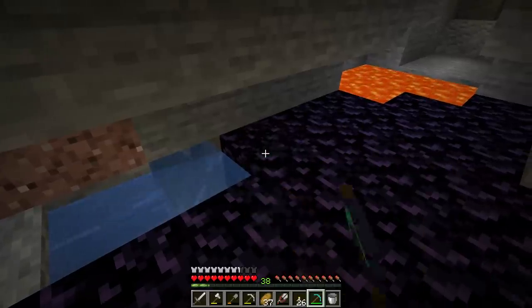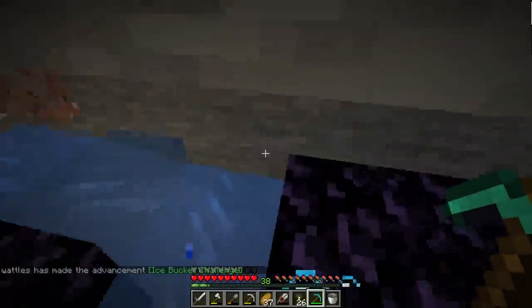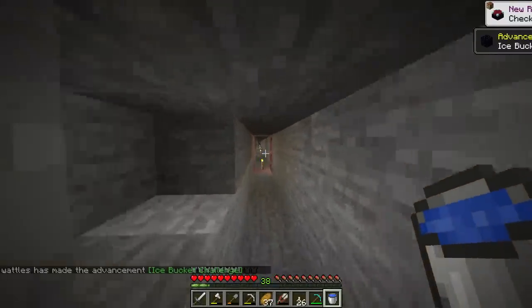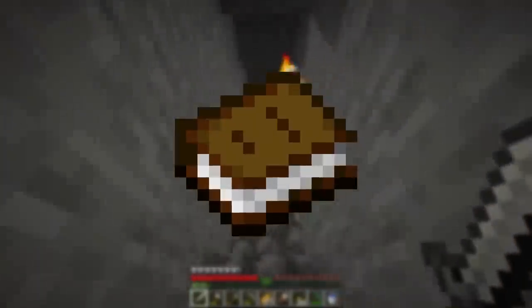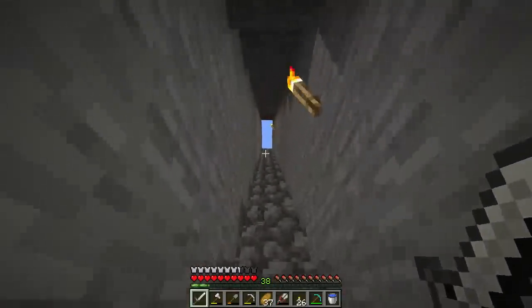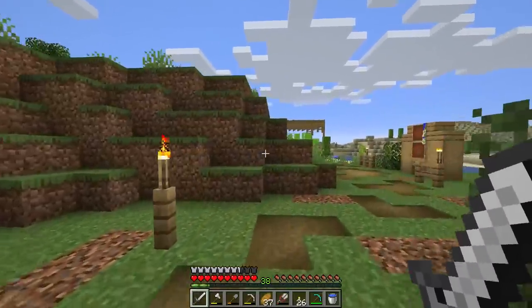Obsidian is actually the block that takes the longest to mine in Minecraft, even with the best pickaxe in the game. I recommend getting four obsidian and then bailing, because you can come back later with an enchanted pickaxe for a little less pain. To make an enchantment table you'll need four obsidian, two diamonds, and a book. To make a book you need one piece of leather and three pieces of paper. To improve your enchantment setup you'll also need 15 bookshelves.